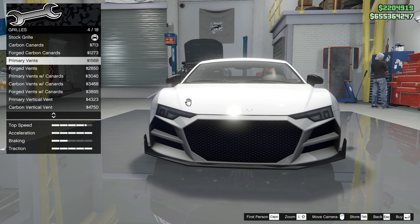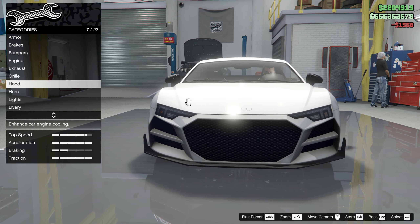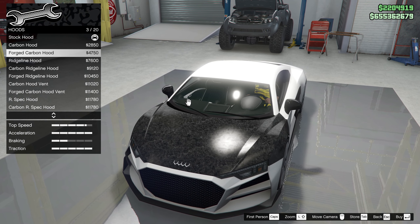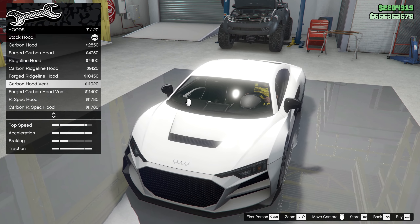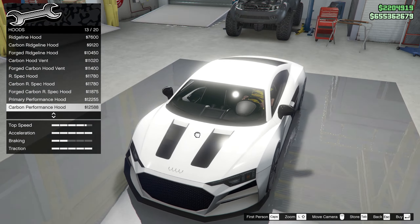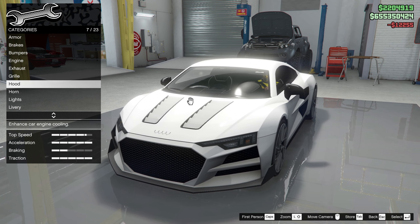For the grill, just scrolling down — I do like the front of the vehicle. The primary vents look really really good. Now for the hood, I'm not sure what you can do with it, but you can do a little bit. I'm going to make this primary because I don't like the carbon on this part. You can see the carbon hood vent, which doesn't look too bad. This is starting to remind me of the Truffade Nero — the one you can buy from Benny's.